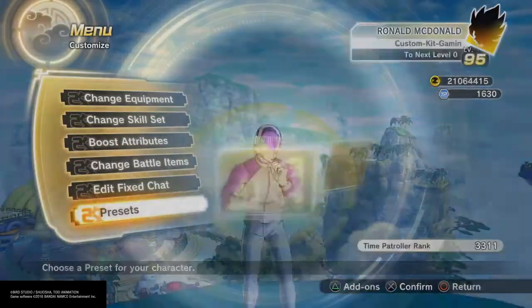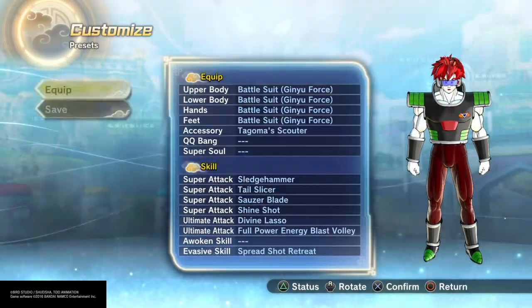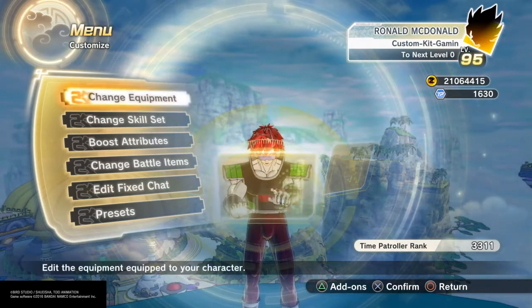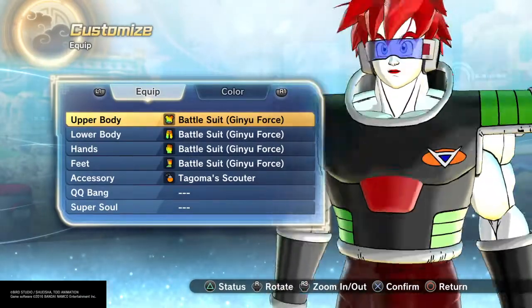For the first outfit, here is Tagoma — you know, the one with the scouter from Resurrection F. I think he was killed by Frieza later, but check it out, we got the Tagoma outfit.